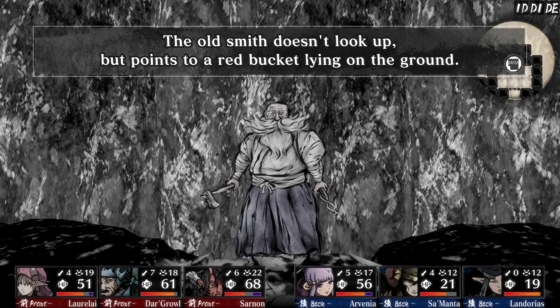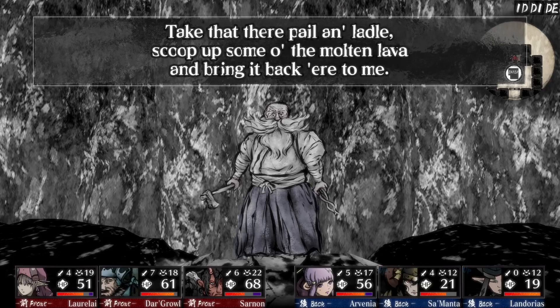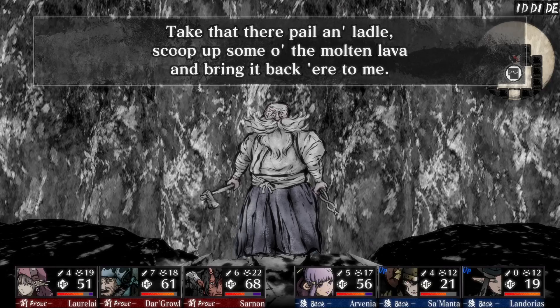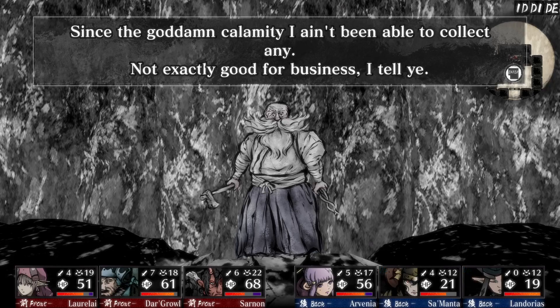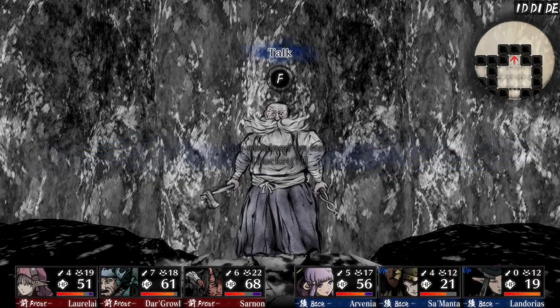'My ancestors, the technoticians, had a shrine down in the depths — wonder what happened to that old thing. The calamity must have obliterated whatever was left of it. That big old rock must have something to do with the ruins and the ink, but it's much too tough for your run-of-the-mill tools. If you had the right proper materials, maybe I could make you something capable of breaking up that rock.' The old smith points to a red bucket — 'take that there pail and ladle, scoop up some molten lava and bring it back here to me.' Obtained a bucket.